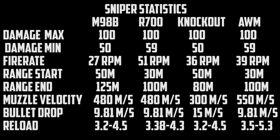The next category is range start — basically the range at which you get your one-hit kill. This is where the M98B and the Knockout really shine: they both maintain one-hit kill out until 50 meters, which is very impressive. The R700 and AWM only get theirs out until 30 meters, which is still really good, especially when compared to previous Battlefield games. Paired with the R700's 51 RPM fire rate, it's really awesome, but the M98B and Knockout have that further one-hit kill range.